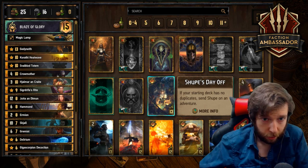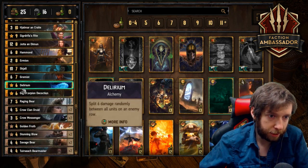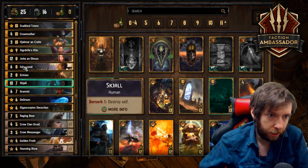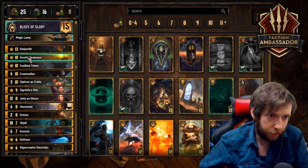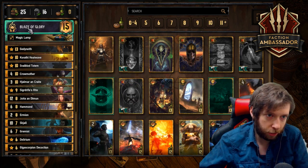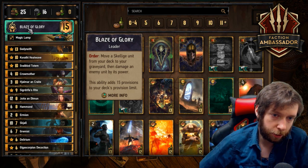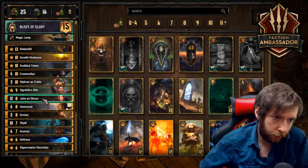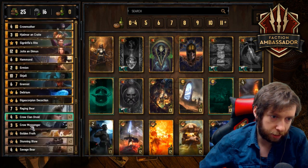Here's the deck. It's really controlly. It has two stunning blows, a giga scorpion, delirium, a Hammond for movement, Hyalmar for damage, Krath the Heat Wave for control, and the ability Blaze of Glory — moving a skeleton unit from your deck to your graveyard, then damaging enemy units by its power. With Blaze of Glory you're going to want to use Yutta, and most likely Skull.